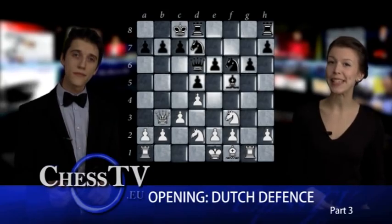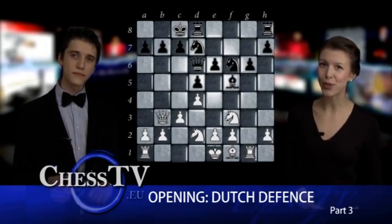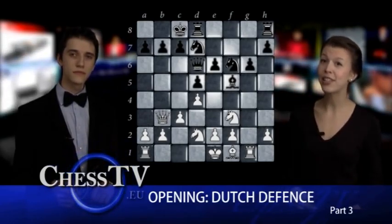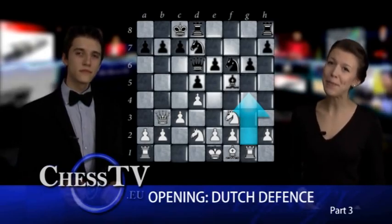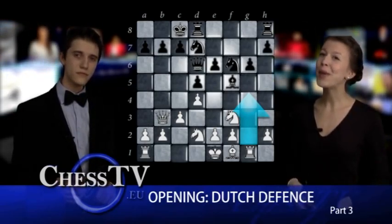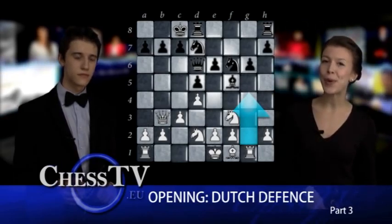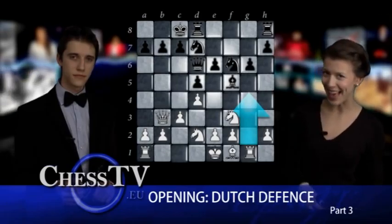What this shows is that the Dutch defense is a solid opening as long as White tries to crush the Black position by aggressive moves such as g4. The best way to handle this opening is simply to return with calm and strategic moves. With that, we end this week's episode of The Opening School. We will be back again next week with a new opening, so see you then!